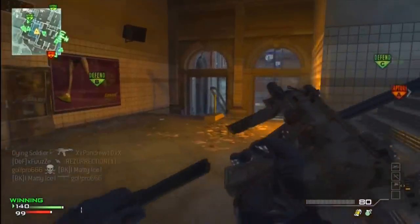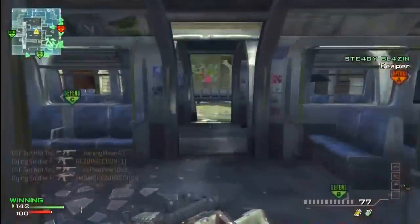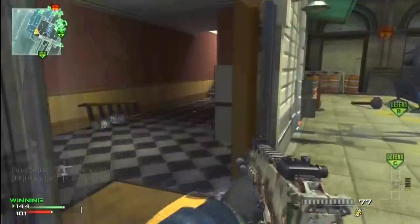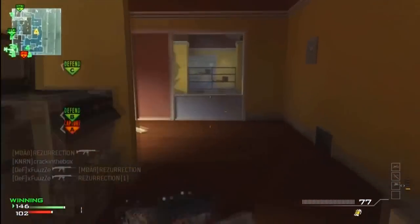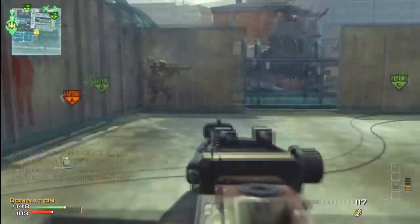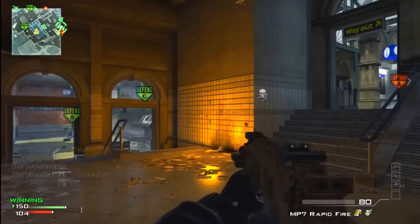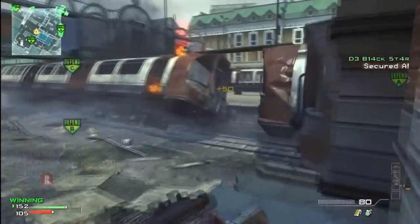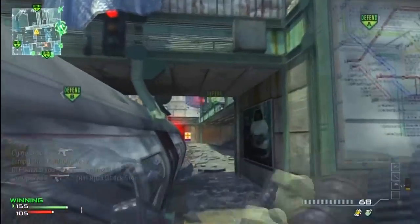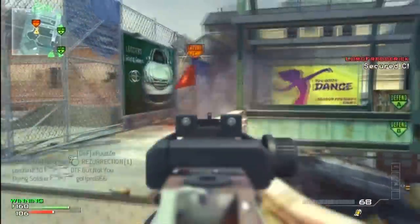I found out a crucial piece of information today — the most important piece: there's a Sitrep Pro glitch you can do. You need to get a trophy system. Once you have it, throw on a class with Sitrep. For Sitrep Pro you need to destroy 50 pieces of enemy equipment. All you have to do is spawn in, take out your trophy system, and knife it. Do that 50 times and it will give you Sitrep Pro, because destroying your own trophy system counts as destroying a piece of enemy equipment.